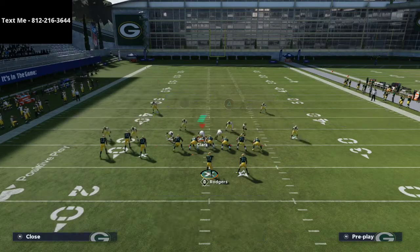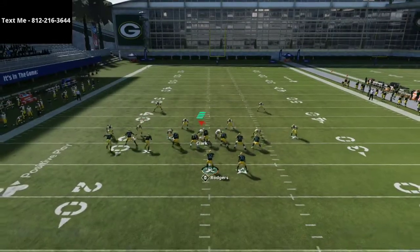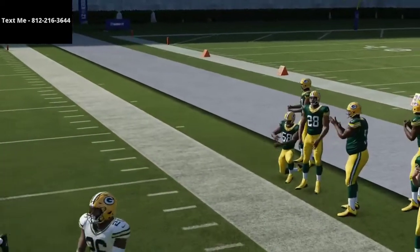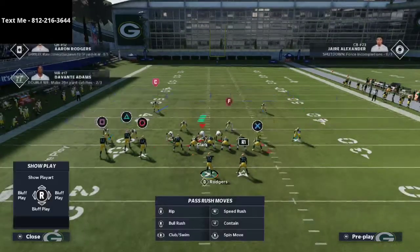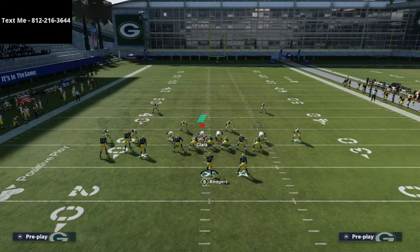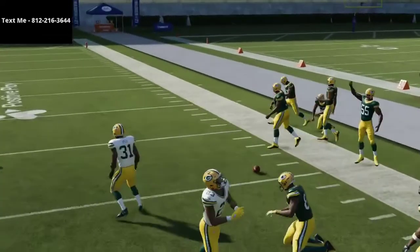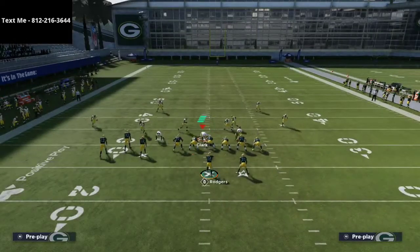We also need to make sure we pass commit on defense — I forgot about that. With match coverages, if you don't pass commit, sometimes defenders don't go to their assignment properly. So we need to always pass commit. Now with pass commit, that deep quarter does a good job — he plays the crosser perfectly, exactly what we want to see. The quarter on the outside, because of the type of coverage and the formation, does a decent job matching that crosser.